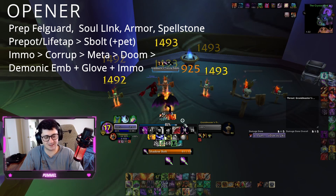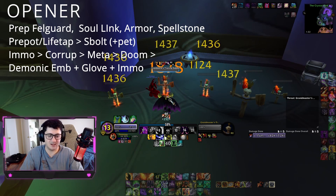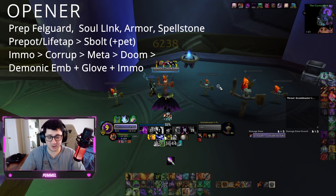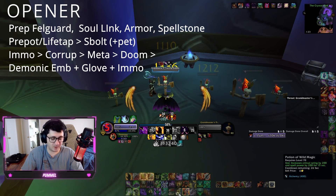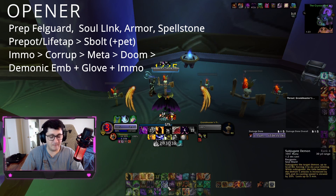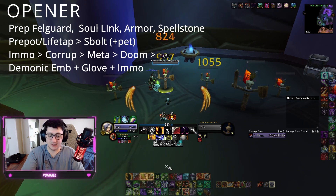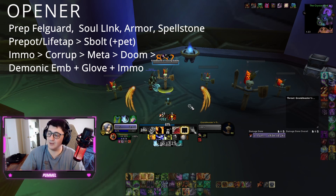Some people ask me why I put my dots up before I meta — I like to do Immolate then Corruption so I can get into position for Immolation Aura. You could also do Life Tap, pre-pot, Shadow Bolt, Meta, Immolate, Corruption, Doom as you're moving in, into Immolation Aura — or use Demonic Empowerment at a different time since it's off the global cooldown. But this is just how I like to operate.